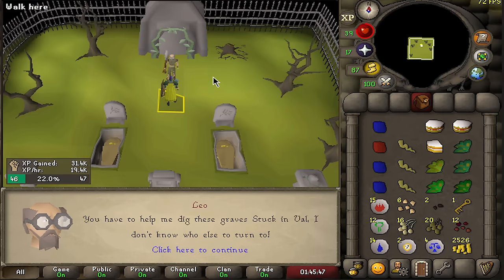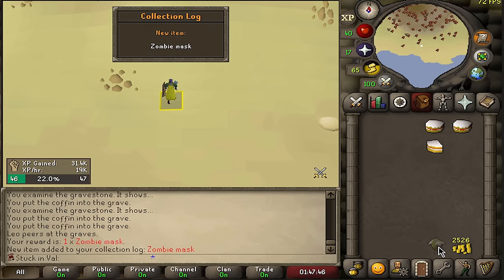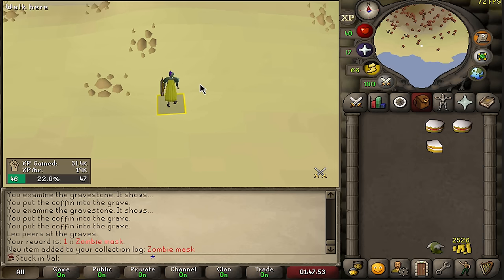This is easily the best time to get a Gravedigger inventory full of loot. We now have a zombie mask, which is all of the items. I guess the next I will get are all the emotes and then I will start getting lamps.